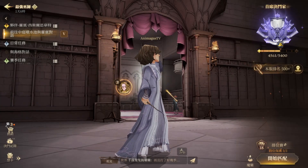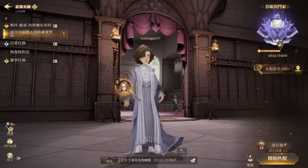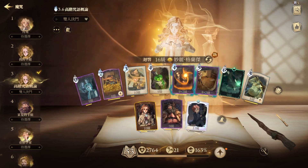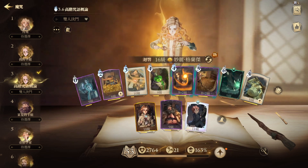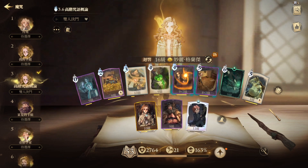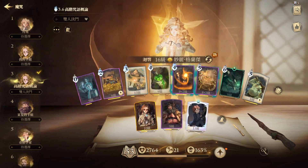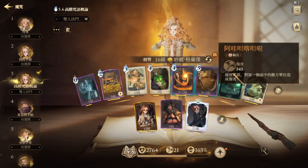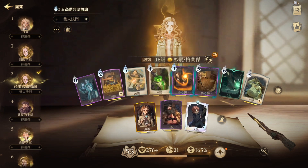Let's just do it live. I'm going to talk about dueling in Harry Potter Magic Awakened while I am choosing a deck. When you go into dueling it can be so complicated - there are echoes to think about, there are decks that you want to build, there are companions that you want to get involved as well. I just briefly want to touch on a few of these things.